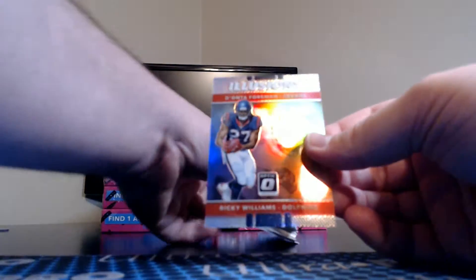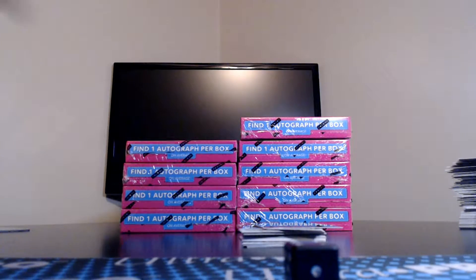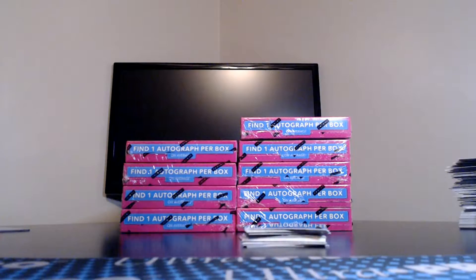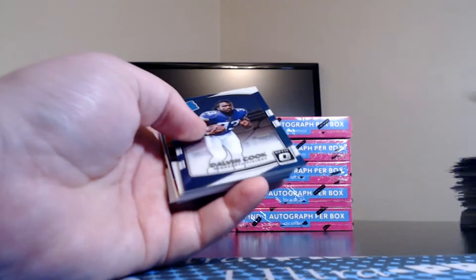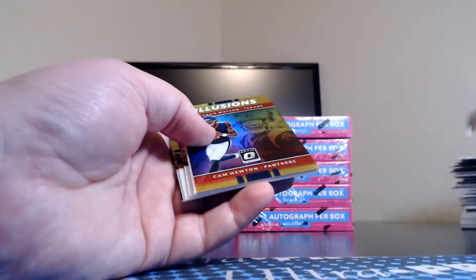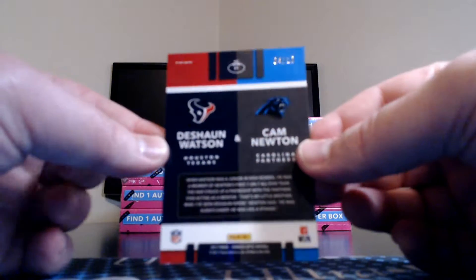Illusions: Ricky Williams and Deontay Foreman — one, two, three goes to the Texans; four, five, six goes to the Dolphins. Non-numbered. That is a four, so going to the Dolphins. Last bit of box three: Sidney Jones rookie for the Eagles. Silver Julian Edelman for the Patriots. Dalvin Cook rated rookie for the Vikings — 4 of only 10! Out of nowhere — that's probably a few bucks. We have Deshaun Watson for the Texans and Cam Newton for the Panthers — illusions. Chrome Cards has the Texans; Missing Chrome Brian has the Panthers — rolled a one, so that goes to the Texans.